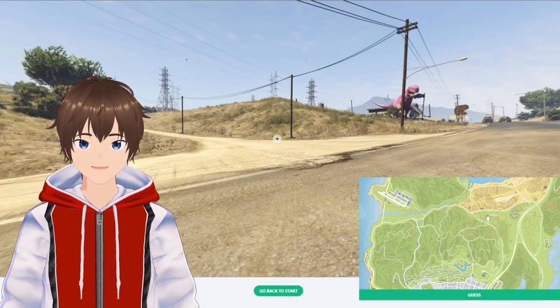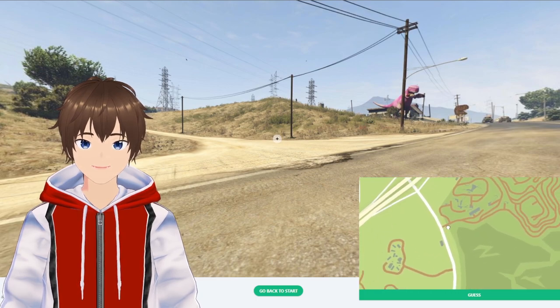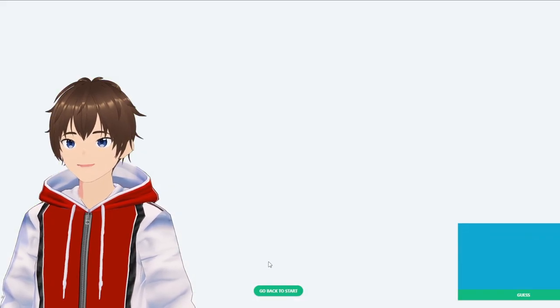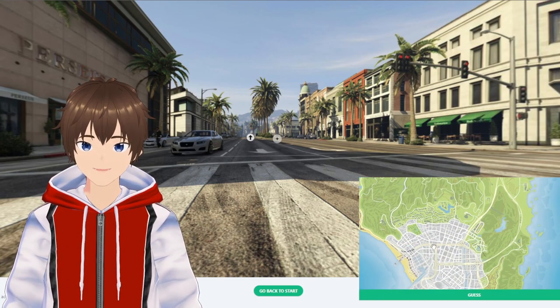This is by the purple dinosaur in Sandy Shores — we're going to be right out here. This is the quarry, this is the dirt track right here. We're going to pin right about here — 5,000 points, pretty straightforward. This is by the jewelry store so we're going to go down to the middle of the city.